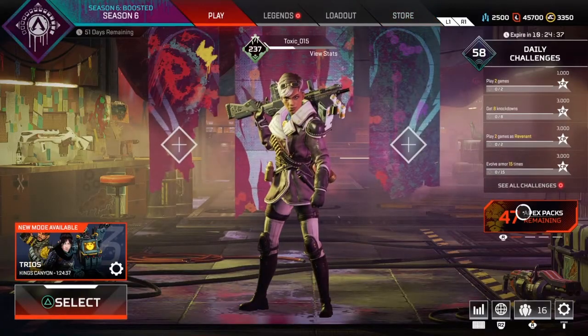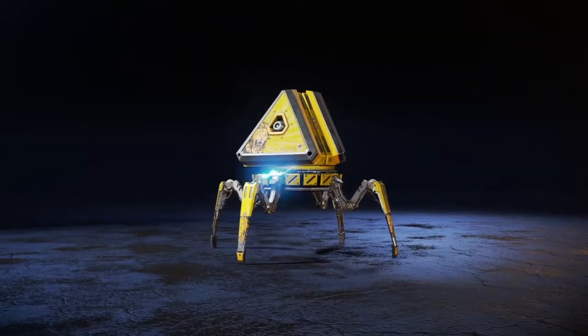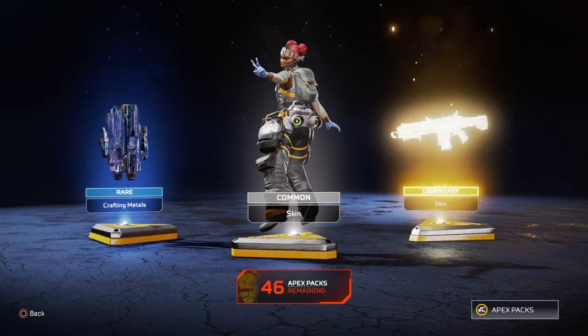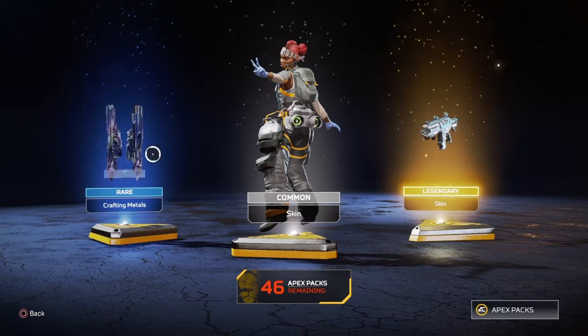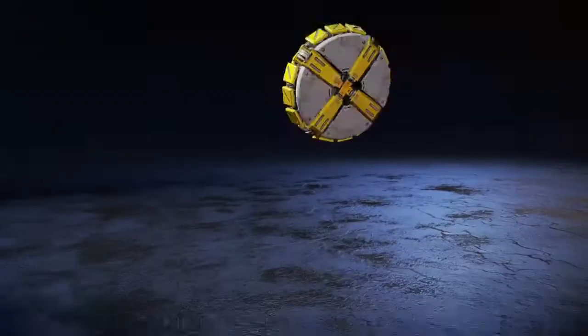Let's open this first — 47 packs, guys. We've got the gold one here. What do we get from the gold? Oh, Hemlock skin. Okay, I'm gonna go with the Hemlock. I'm gonna take a lot of crafting metals — I'll gladly take some of those.